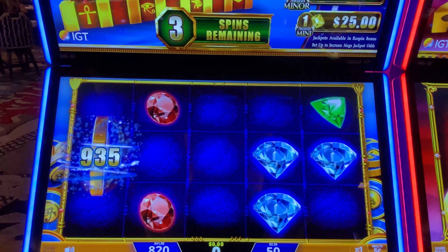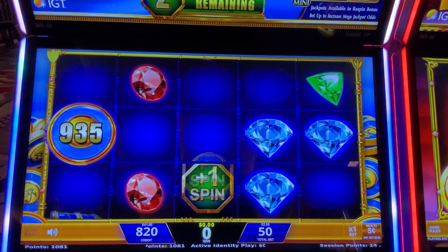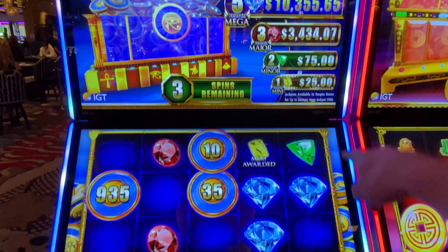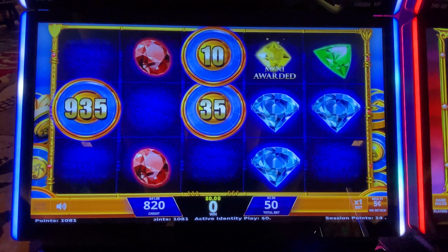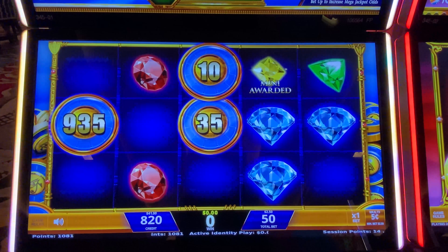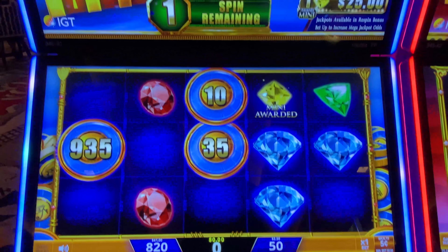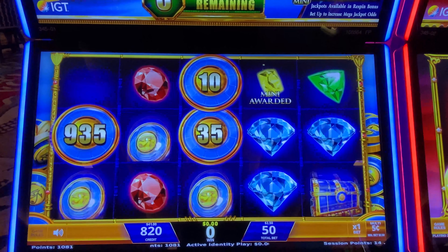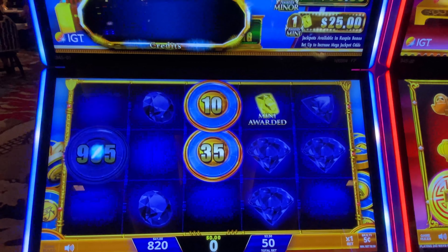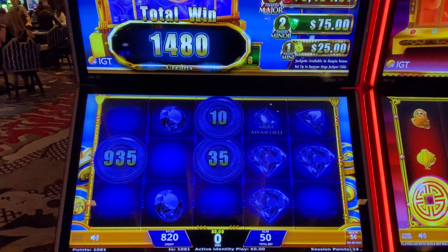The treasure chest is at $45. I want to see a ruby — I got the mini, $25, nice. I need a ruby, all right, one more spin. Not bad — I put 50 bucks in, what's our total? $75.